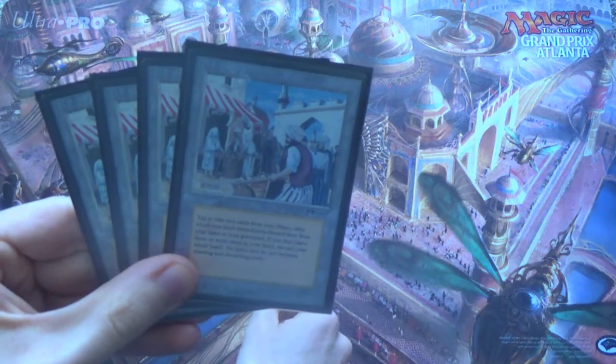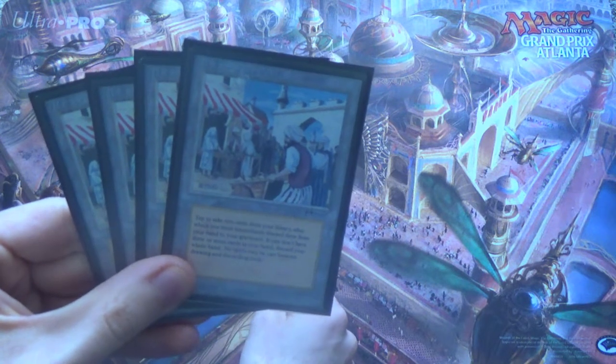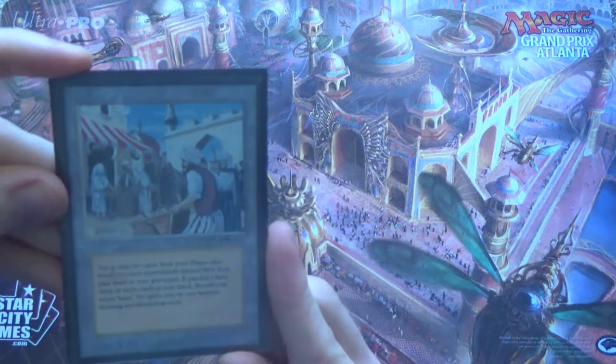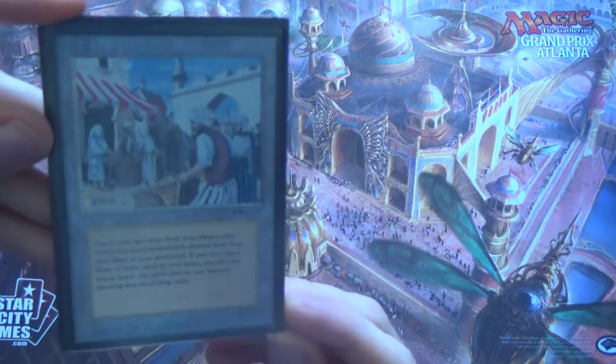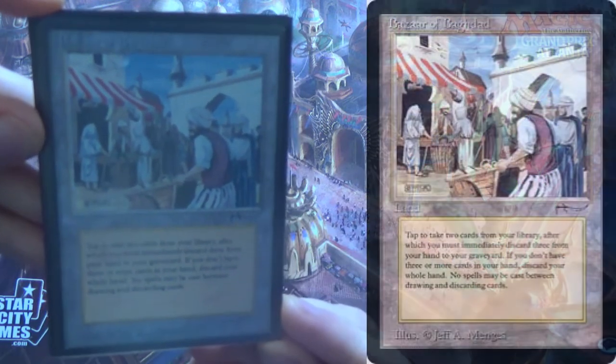This is a silly little homebrew that I've taken a few times over to Tap Start, and it's going to be running. So let's go over the core of basically every dredge deck. This one is the core of every dredge deck, but we have a few more after this. This is Bazaar of Baghdad.